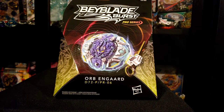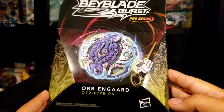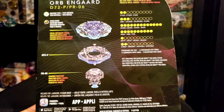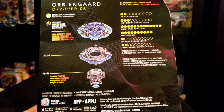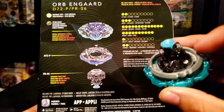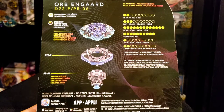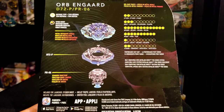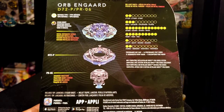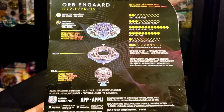Let's actually take a look at the Bey itself and the back of the box. Obviously here, Orb End Guard — it does have everything except the weight listed. The weight right here is Sting. I believe the one that originally comes with is Outer. I do like how they put Sting here — Sting is actually a pretty good part, especially in attack combos for heavy attacks. It does come with a Quest driver and all metal on top as well, which is crazy.